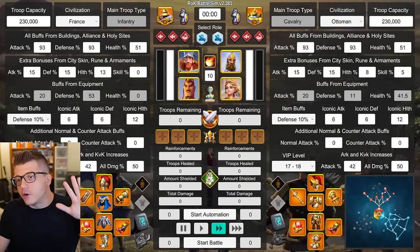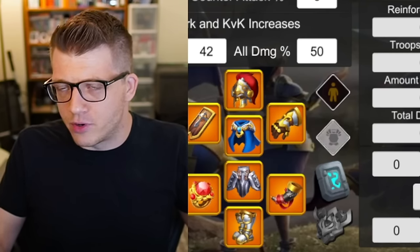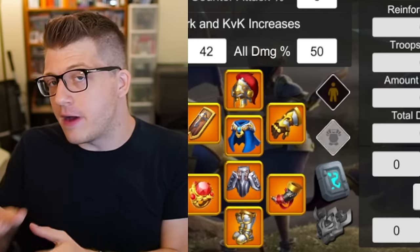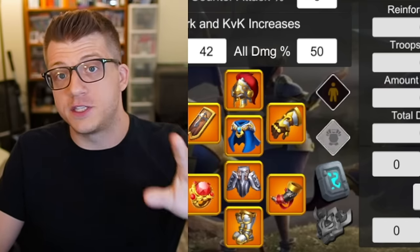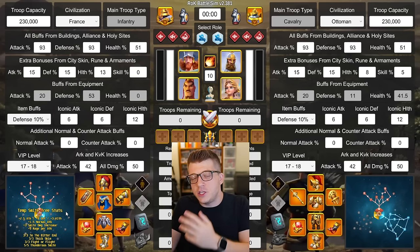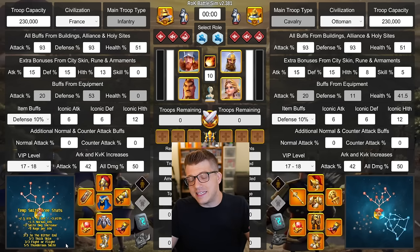Before we get into test results, let's cover the parameters. There's an elephant in the room: how do we know what the smite talent tree provides? We don't have all of the smite talents in the game yet. That's why about 85% of the test results use William Wallace as the secondary — that seems like the most accurate approach for now. The creator of the rock battle simulator has implemented a temporary smite talent tree that mirrors the stats from the skill tree but is more focused on smite damage. We do know four of the smite talents.